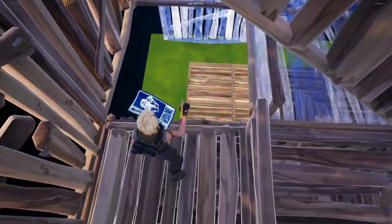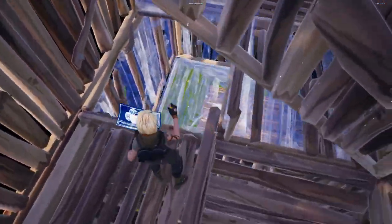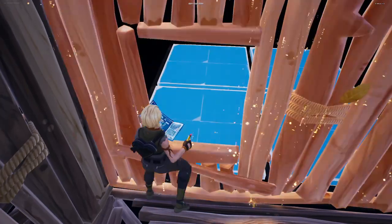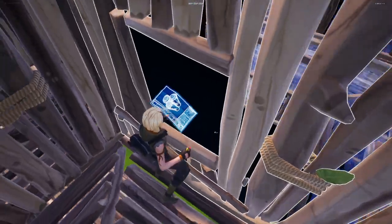If I want to descend, I'm going to place a pyramid as I descend. Once I place the floor, I'm going to edit the floor and place my walls underneath — see that.